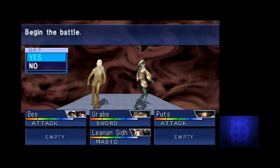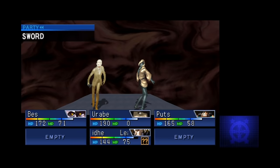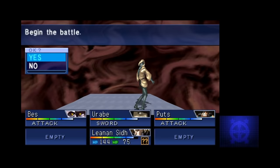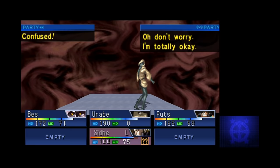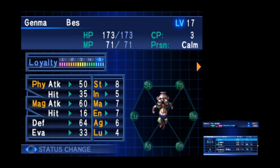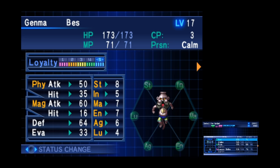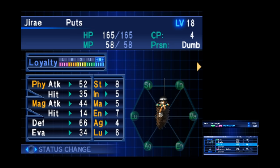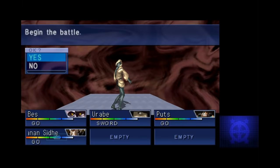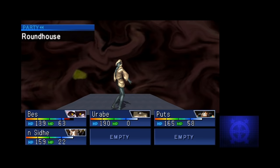This game also brings back the demon loyalty system. Learning the intricacies of it took me a while, but I ended up becoming really fond of it. Essentially, each demon has a personality type, and that affects how it will react to the orders you give it. For example, a kind demon will love it if you ask it to heal your party, but if you ask it to attack the enemy team, it might tell you to shove that and just ignore you. It adds an extra layer of strategy to your team builds and combat.